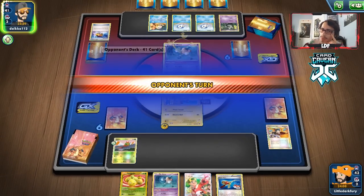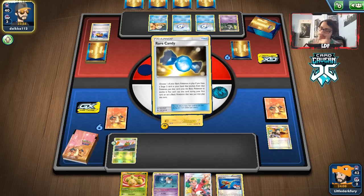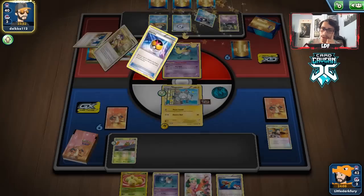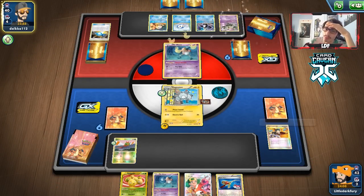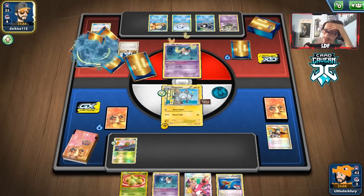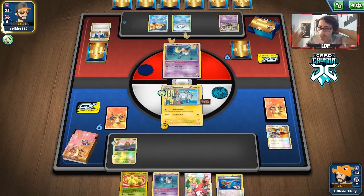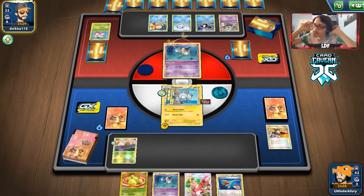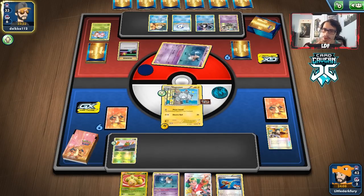We can't find our Magnezone zones. I'm just gonna pass — don't want to bench anything or fuel Empoleon's attack. This is not good — they already got a Rare Candy Empoleon. Our Judges are doing nothing because Diving Draw keeps their hand big. We kind of needed to save the Judges for when their hands get really big. Our hand is just brutally bad, and we don't want to lose our Magneton either because we need Magnezone to attack.